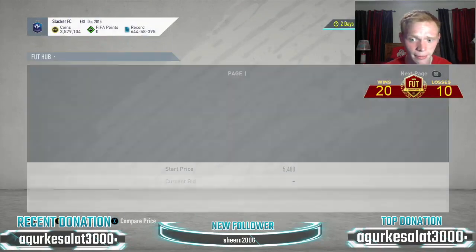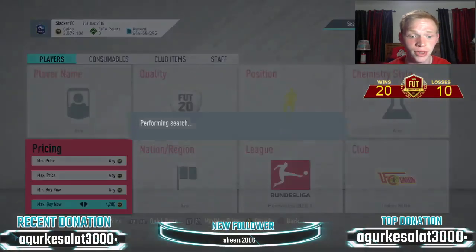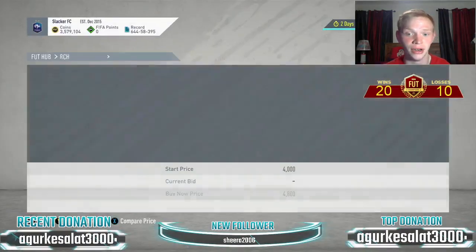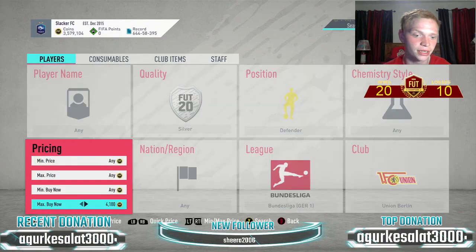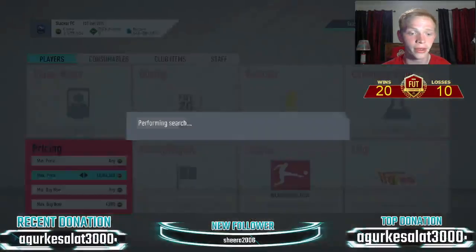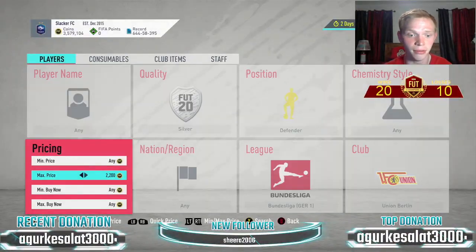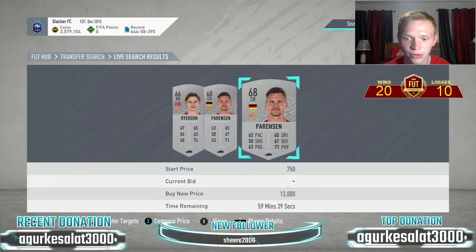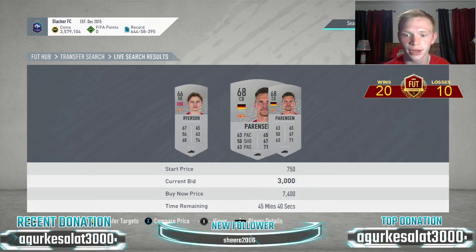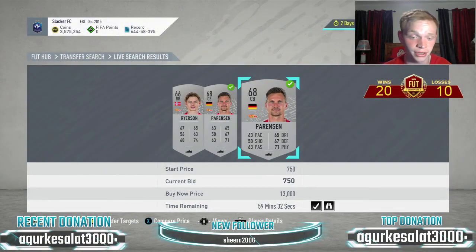Next, look at silver Union Berlin defenders. These are a bit cheaper — the cheapest is about 4,800 coins. You'll probably be sniping at about 4,000. Bidding is my preferred method though. Filtering at 4,000, there are a lot of bids: one guy at 4k, another at 3k, and one with an open bid at 750 coins, which is really nice. You'll have a lot of bids popping up, which is super good.